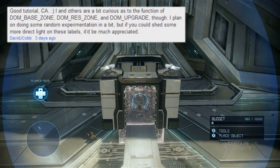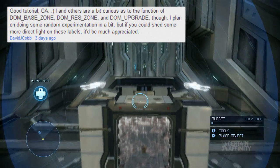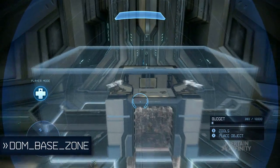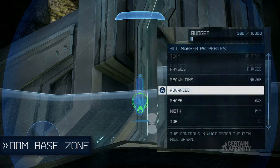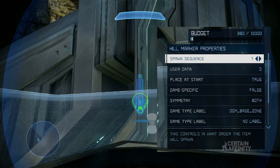David J. Codd posted a comment asking for some clarification on several labels we didn't cover in our Dominion tutorial. Dom Base Zone is strictly used to define the base in Dominion, for the purpose of awarding medals for defending and attacking. You'll want to place a hill marker and then adjust the size to reach the boundaries of your base before giving it the Dom Base Zone label. Remember to adjust the spawn sequence number to match the rest of your base. There's a link to our Dominion tutorial at the end of this video.